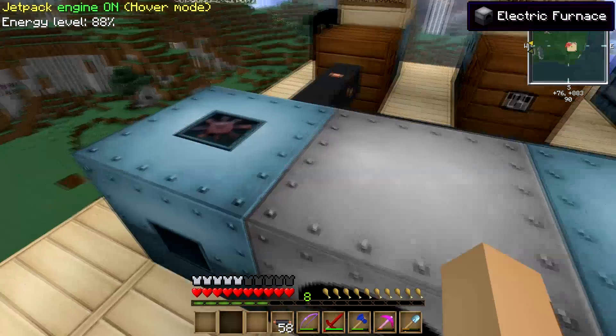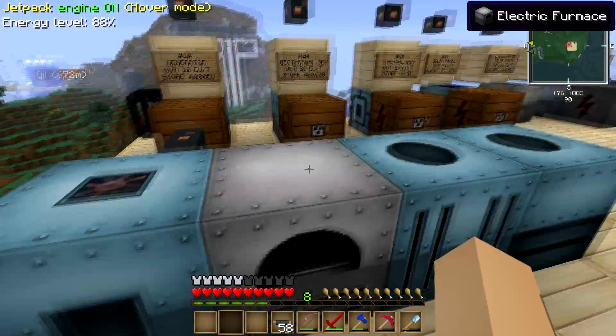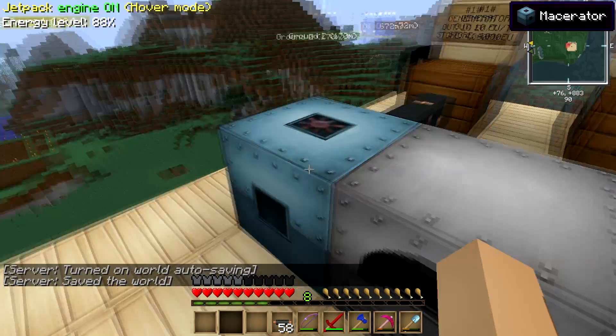And that's pretty much it. This is pretty simple. I say invest in a macerator as early as possible because it's going to double your output of everything, and the electric furnace is really nice to have next to it.